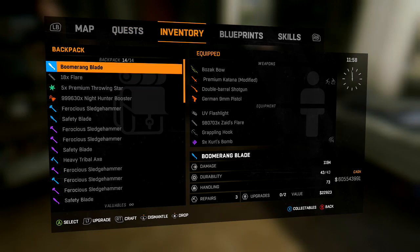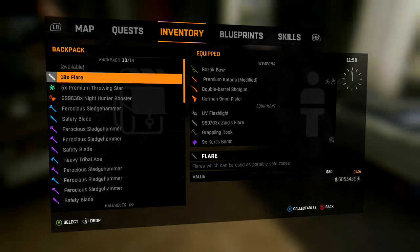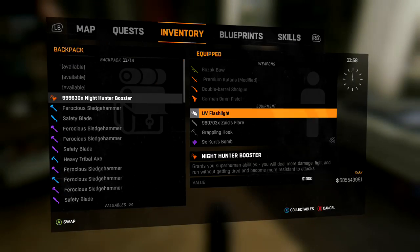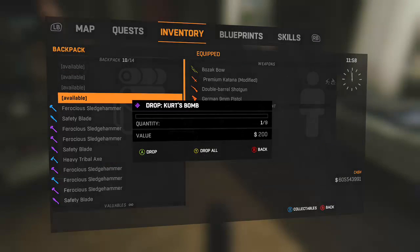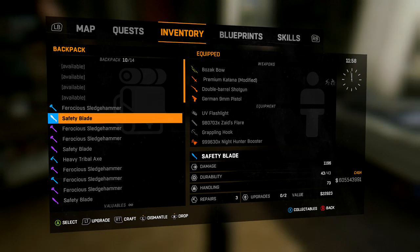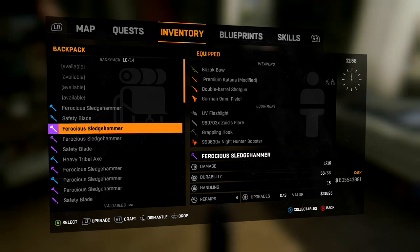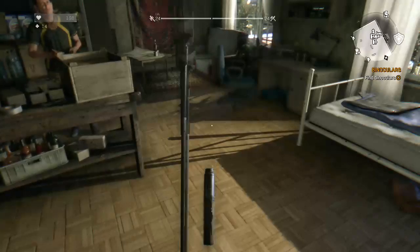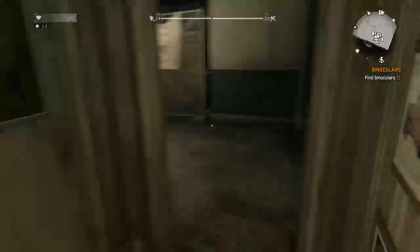At the top we have a boomerang blade — just gonna dismantle that, drop all those flares, drop the throwing stars, drop those Kurtz bombs. This one does 1600 base damage, so that might be made into something nice, but that one's 1700, so drop that one, I don't really care about that. Safety blade — let's see what that looks like.